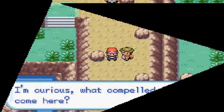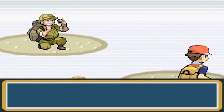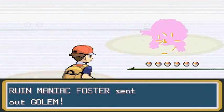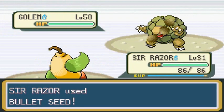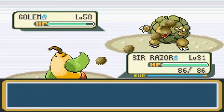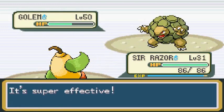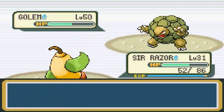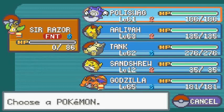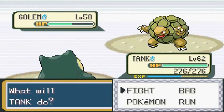I'm curious what compelled you to come here? Well, there's a Sapphire and I need to get it. Ruin Maniac coming out with a Golem. Let's go with Bullet Seed — oh crud, this guy has tough defense. Here comes Rock Blast — it's the same as the Bullet Seed. Just like that, Sir Razor gets his butt kicked by a level 50 Golem. Let's go with Tank.